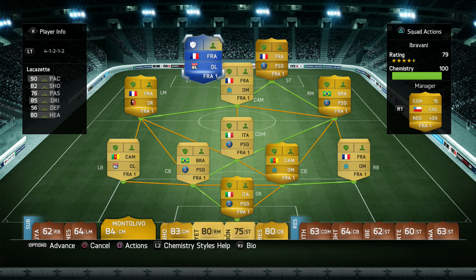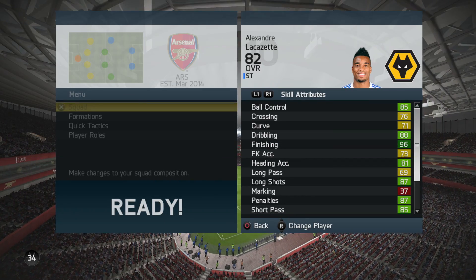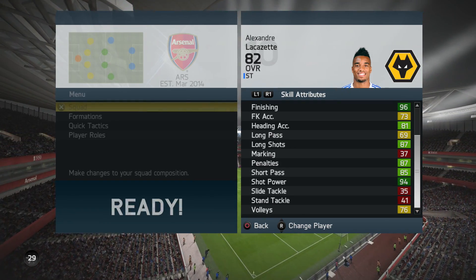Today we are going to be looking at one of the more cheaper Team of the Season cards. If you guys are looking for a cheap, reliable place to get your coins, check out BattleA.com — their link will be in the description — and use the code Eitan to get 5% off.